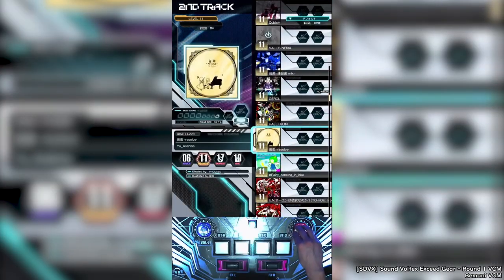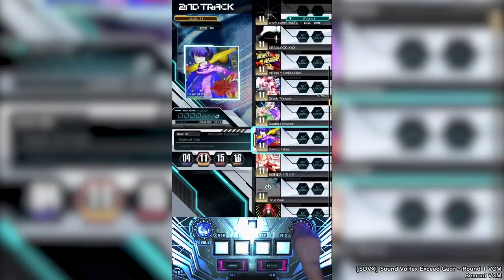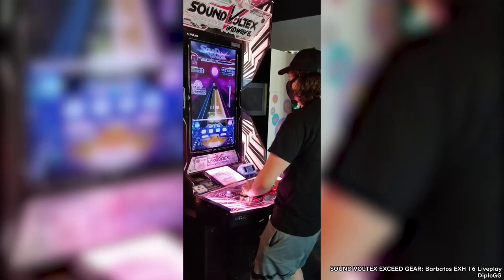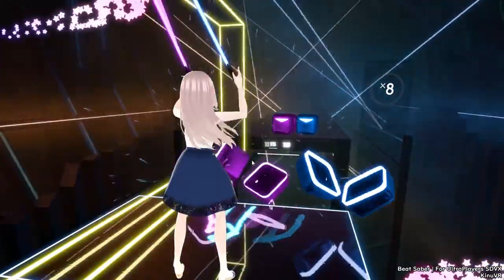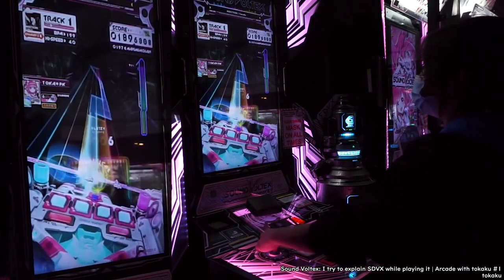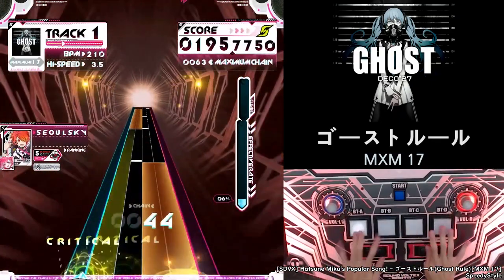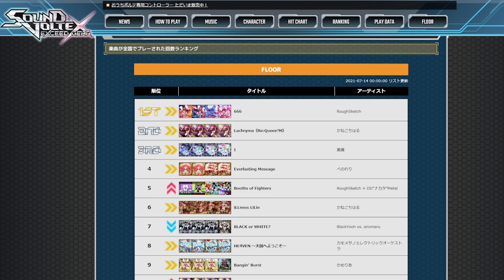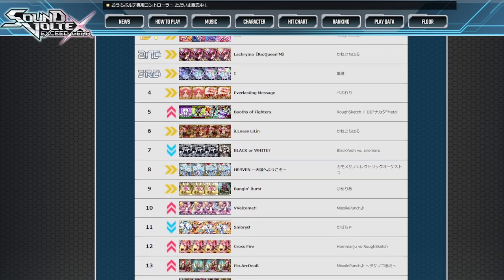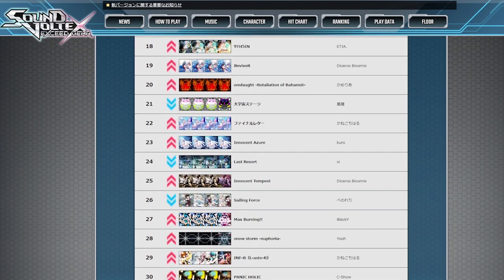Speaking of songs, the song selection is nothing to scoff at, with more than a thousand songs spanning multiple different genres with artists you might be familiar with, such as Camellia. In fact, a lot of the songs you find in other games such as Osu and Beat Saber can also be found in SoundVoltex, so you have some sense of familiarity coming from those games, with songs like Brainpower and Citrus coming to mind. There are also a lot of licensed Vocaloid and Touhou songs, as well as tracks crossed over from other rhythm games such as Chunithm and Groove Coaster. Not to mention that Konami also has this thing called SoundVoltex Floor, which allows people to submit their own songs to potentially be used in the game, highlighting the community aspect of the franchise.